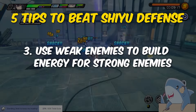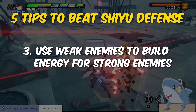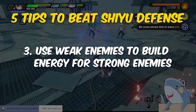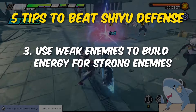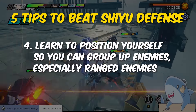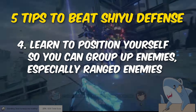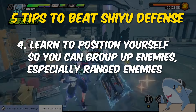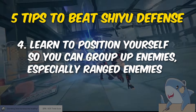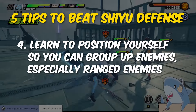Tip number three: stages typically have several waves of enemies, and there's usually a couple of waves of weak enemies. Use the weak enemies to build up your energy for the stronger enemies. If weak enemies are giving you trouble, you'll probably need to build your agents more. Tip number four: there's a lot of ranged enemies that like to snipe you from a distance. Do your best to close the gap and push these enemies towards each other to hit them all at once, because if left alone, they will just spread all over the map and waste your time.